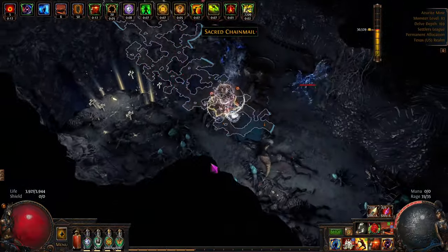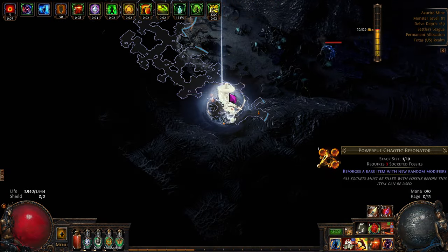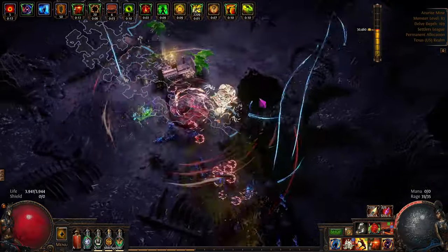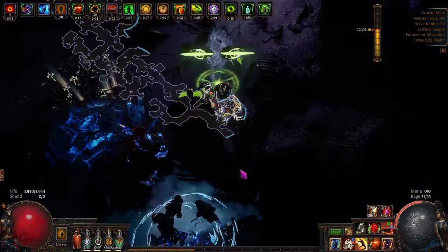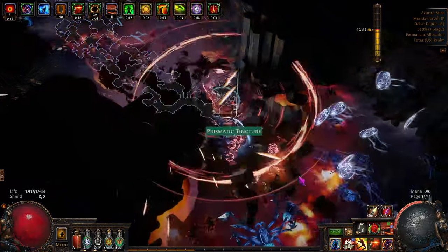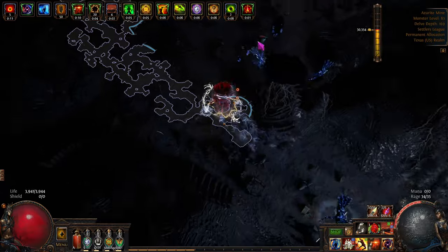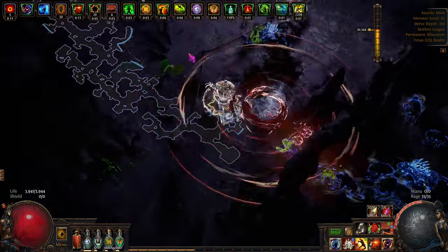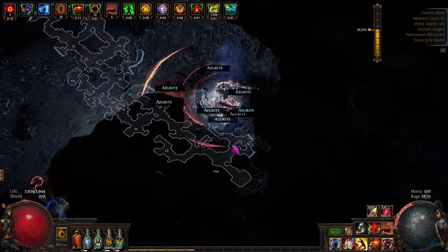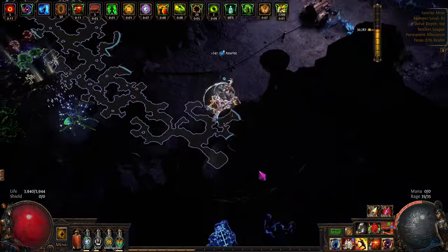We got this guy doing his thing. We'll make sure our blood rage is going. That's about 10 chaos, I think - so 11 chaos with the azurite. Let's throw that in there, blow this up - this is a bad one. Just gold. Let's go sip around back here. Almost another three chaos. So we're at about 14 chaos for this run so far.